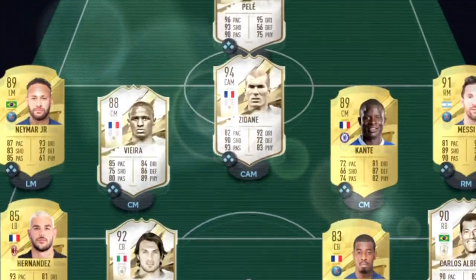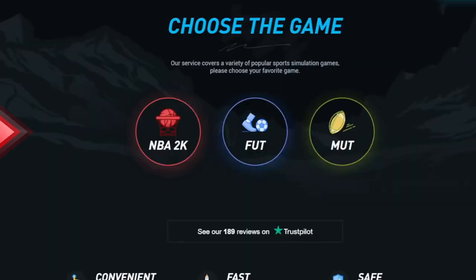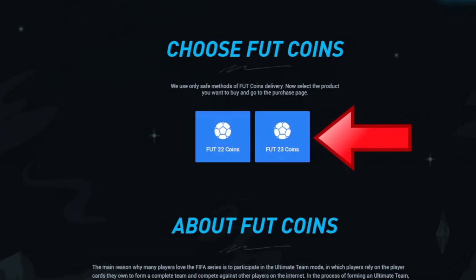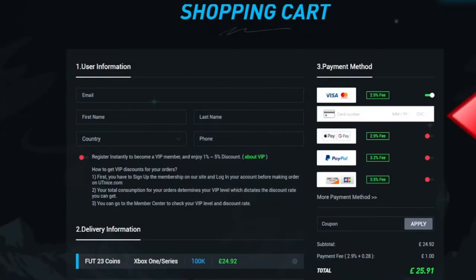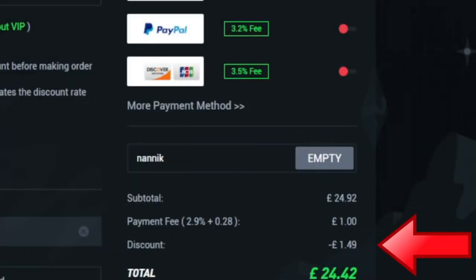Are you tired of playing sweat teams like this? Make sure you go to alt9, select Foot, select Foot 23 coins, choose which console and how many coins you'd like to buy, select your payment method, and don't forget to add code NANIC for 6% off on all orders.